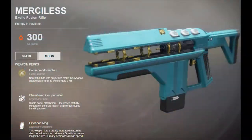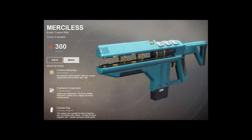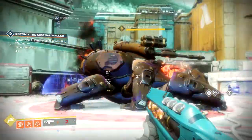The Merciless is an exotic fusion rifle that has an intrinsic perk called Conserve Momentum. Non-lethal hits with projectiles make this weapon charge faster until its wielder gets a kill. What that means is that as you're shooting a target, so long as it does not die, your charge time will slowly decrease to the point where you are instantly firing.